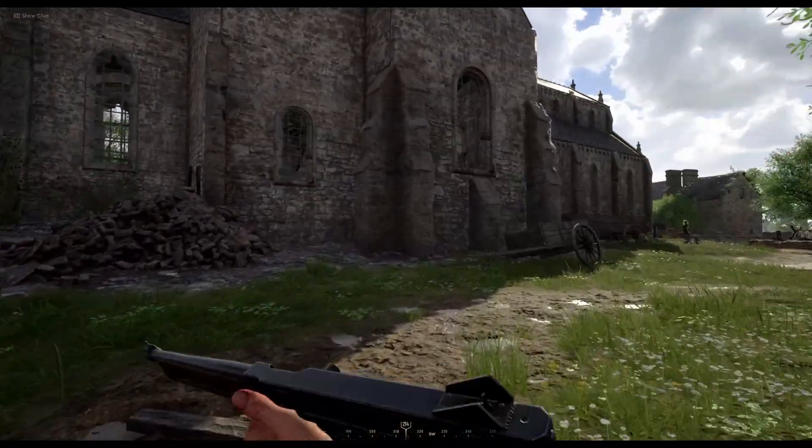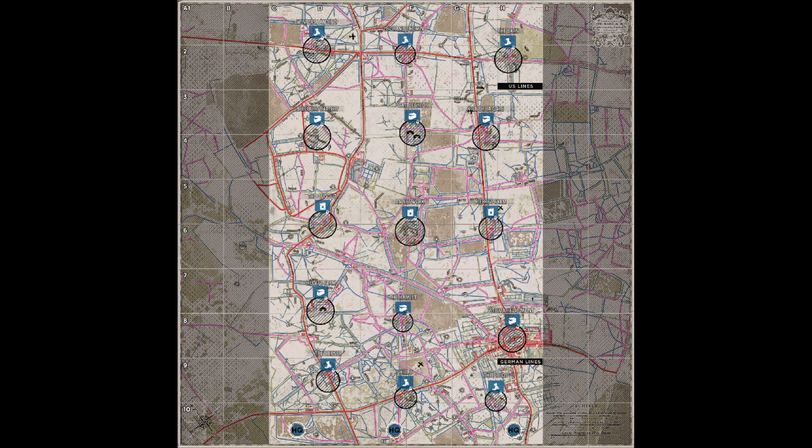Here is a quick look at the new tactical map for Saint-Marie-de-Mont. They've kept all the key locations, but shifted the orientation and location of the map so that the key road, Rue de Lagarde, runs straight down the map so that the town itself features as its own strong point.